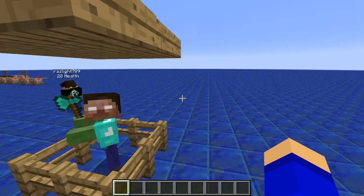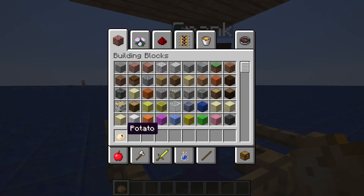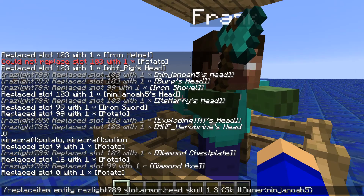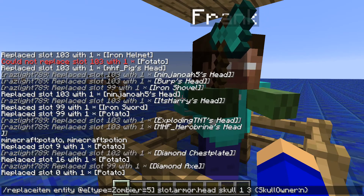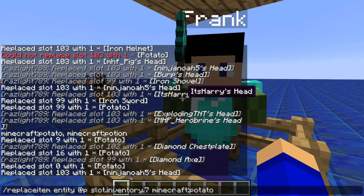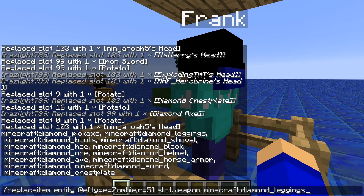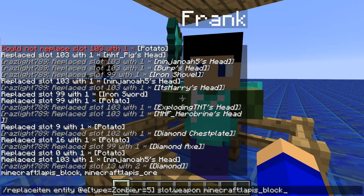Okay. Here is a chest. You can do replace item with a block, and then you type in the corner coordinates. Then you can do slot dot container — whatever number you want, like 13, which I think is the middle of the chest — with a diamond, and with a certain amount, like two diamonds. Now there's two diamonds in this chest. See? Isn't that amazing?